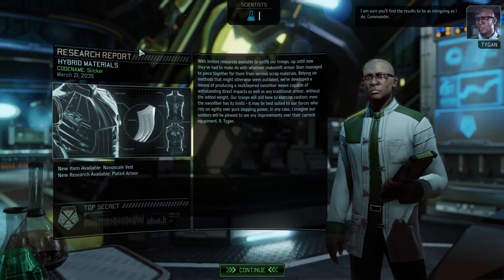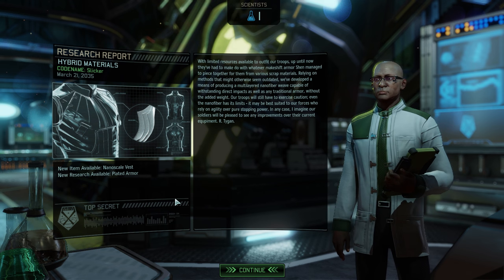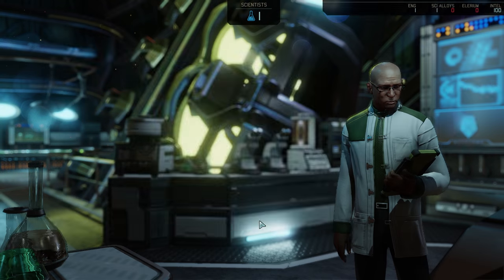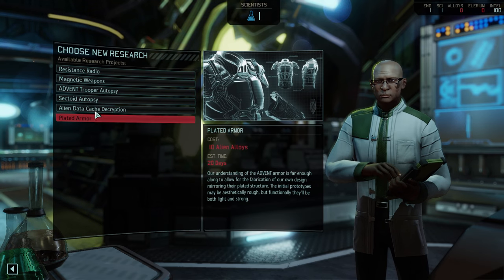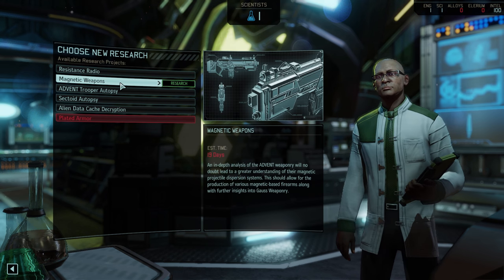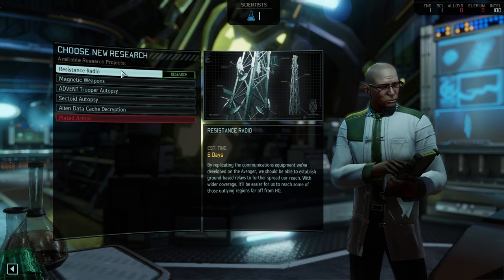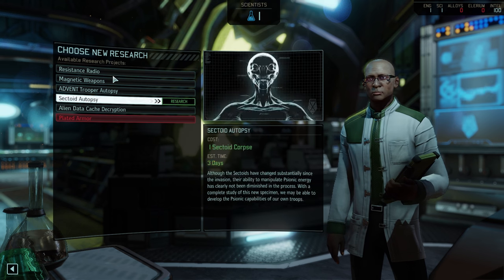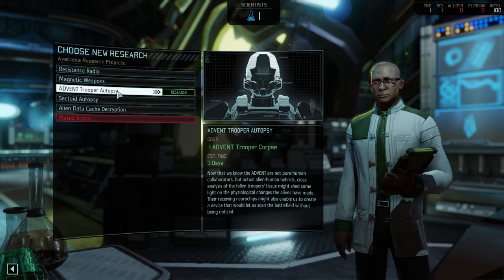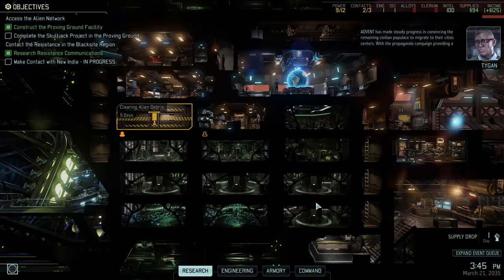Hybrid materials research is done! That unlocks the nanoscale vest, which gives you more health and goes in the same slot the grenade is going. We can research plated armor if we want to — we probably don't, 20 days and 10 alien alloys. We could go for magnetic weapons, or we should do some of these autopsies. Intel can wait — let's go for the autopsy, because we'll need it anyway. That's only three days.